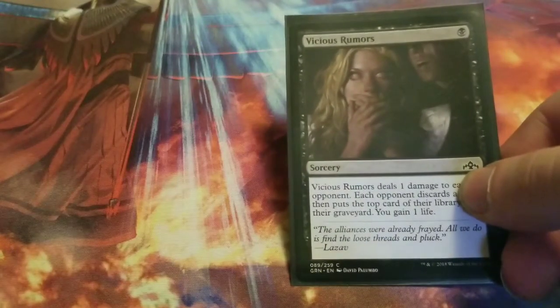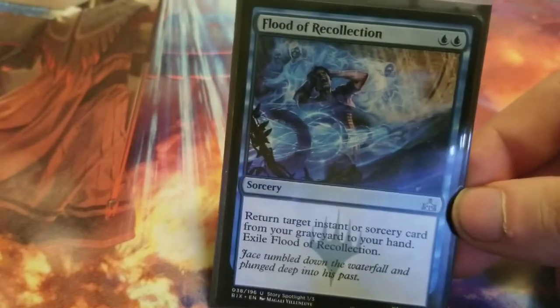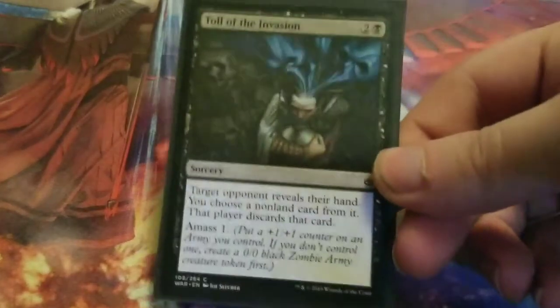Next up, Thief of Sanity deals one damage to each opponent, each opponent discards a card, puts the top card of their library into the graveyard, and you gain life — really good. Then Flood of Recollection — return an instant or sorcery card from your graveyard to your hand, then exile it, allowing you to replay your key spells. Toll of the Invasion — target opponent reveals their hand, you choose a card from it and that player discards it, then you amass one.